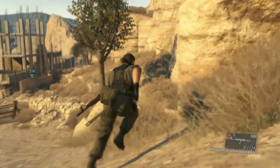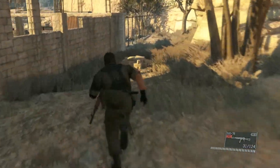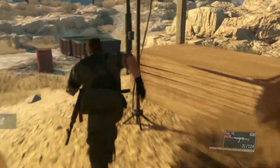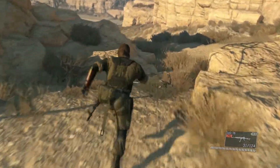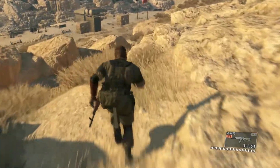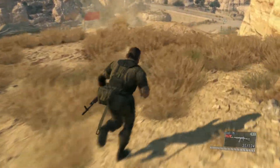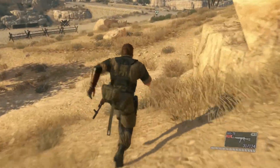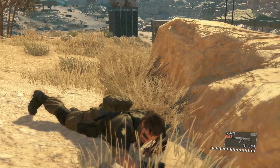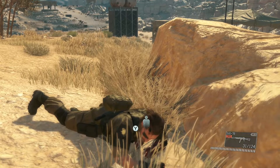We can start sprinting here because we have enough cover. Now it's just a clean break back to that bridge where we knocked out those first two guards, and we'll wait for the jeep to drive over. We should have timed it pretty well — it should show up about the same time we get there. If anything we're here a little early. There's the guard waiting for us where we left him, and here comes the jeep.